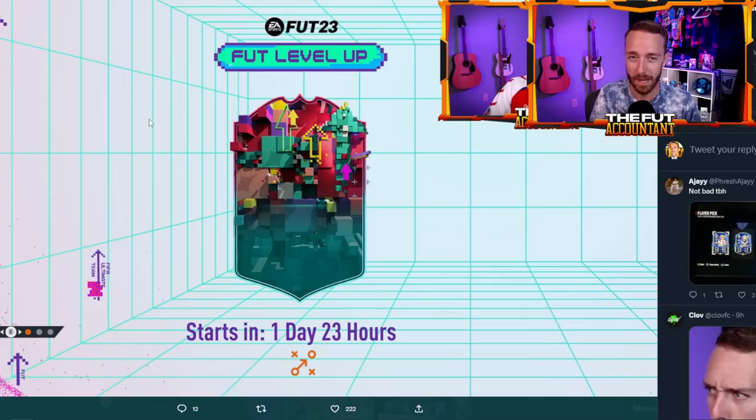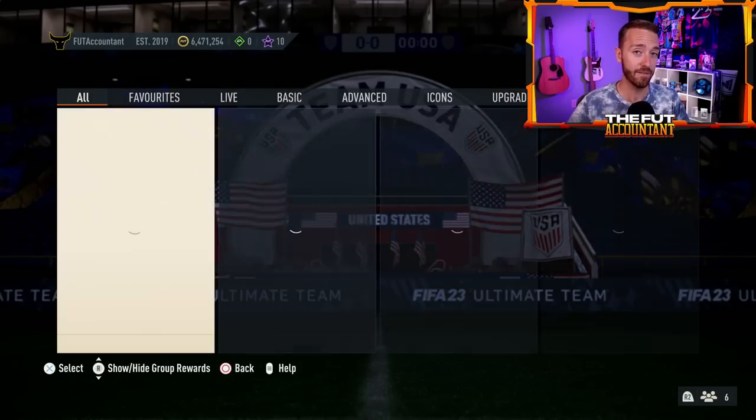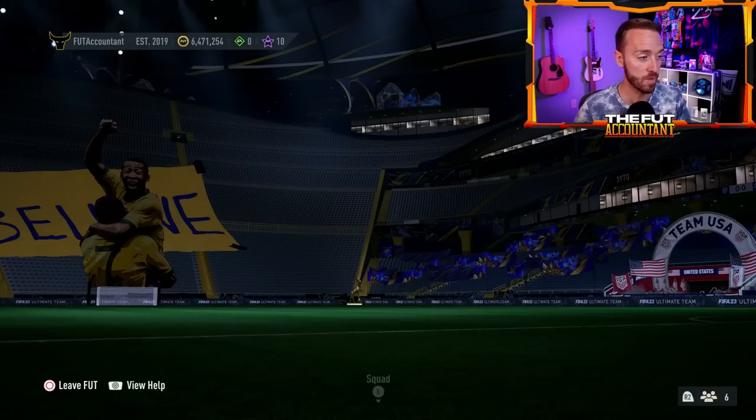Does that really tell us that much more about the promo? Not necessarily. Could it be Shapeshifters in packs? Yeah. Could it be like Footies last year with cards only in SBCs but still having a regular and premium item? Yes, that's also true. So I don't think we can look at these two card designs and say they're going to be in packs, because there have been promos like Footies last year where there was a premium and regular design, and they were all in SBCs or objectives. Still a lot of question marks — EA's been pretty tight-lipped with leaks.